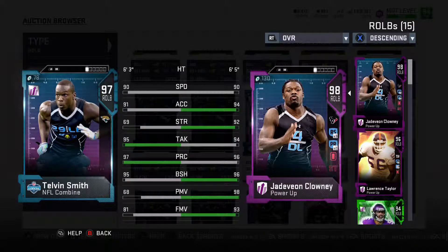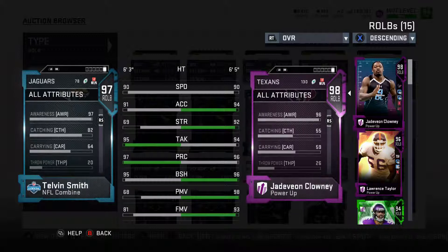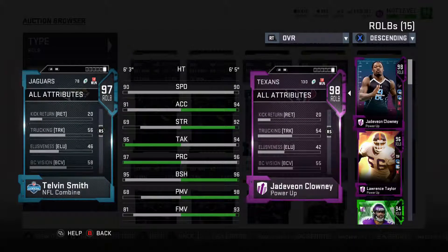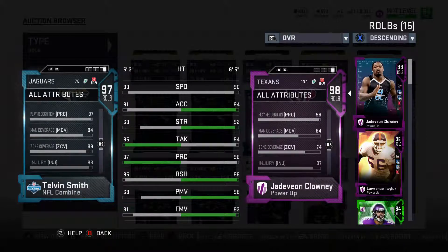Coming in at number 2, we have Telvin Smith. He is a tremendous athlete off that edge. Him being an NFL Combine player, that helps him stand out because they have given him boosts throughout the year in those categories. He is tremendous against the run and dropping back into coverage. With that top-notch speed, being 6'3", and that play rec being 97, he can be someone you just sit over there and not have to worry about. 82 catching is tremendous, and I saw the 95 tackling earlier. Jump is only at 79, which is a little wanting. But with that man and zone coverage up that high, you can put him over their best offensive player and really not have to worry about him, while putting double teams at other parts of the field.